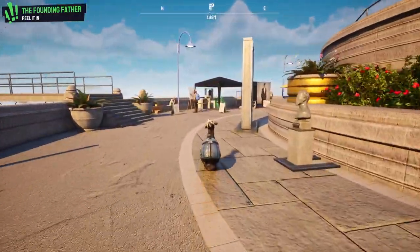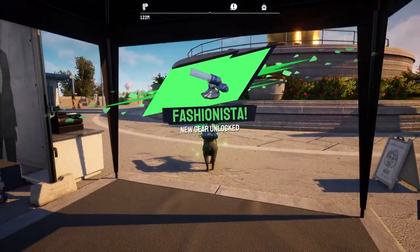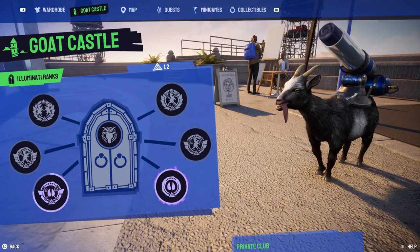You want to head over to Libertarian Island and go over to this fashion machine here. Once you've picked it up, you've now got the equipment to give Bigfoot his shoes.